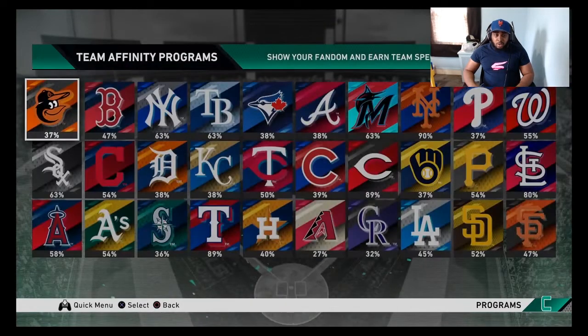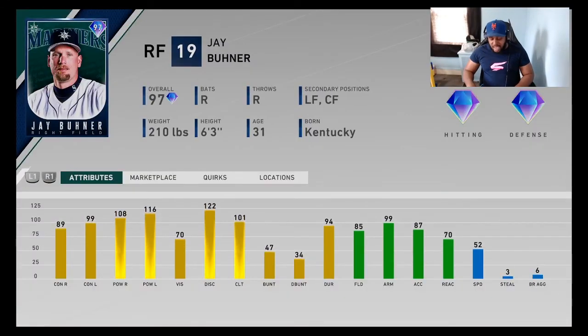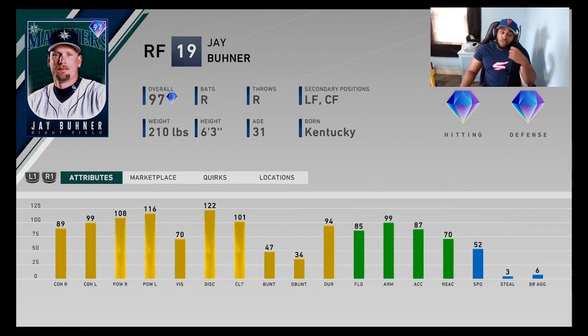Mariners Stage 3 — Jay Buhner. His 95 Signature Series card last year was criminally underrated; I used him a lot. He is really good: 108 and 116 power, contact is good enough, the arm is ridiculous, 85 defense. With the amount of outfield options there are you should never really need a Jay Buhner, but he is really good. That bat could definitely be on anybody's bench.